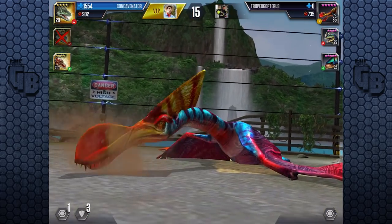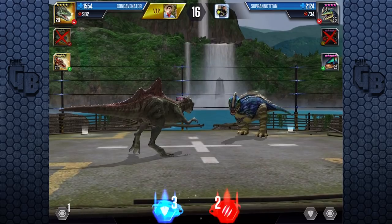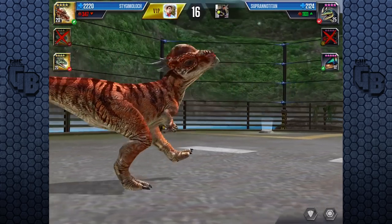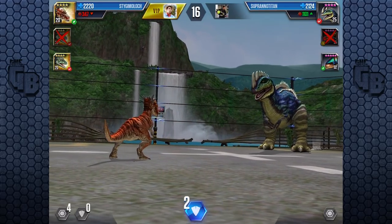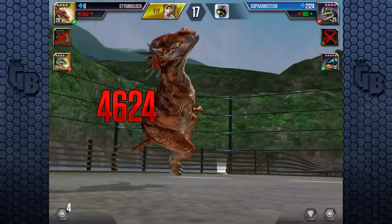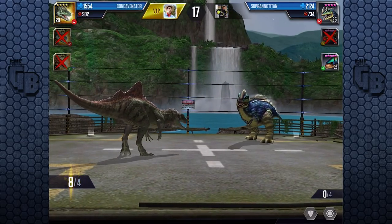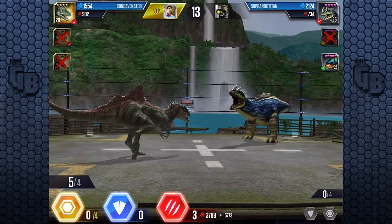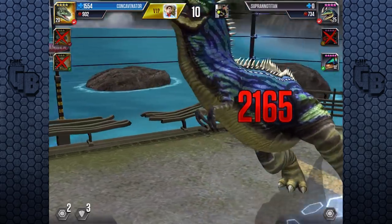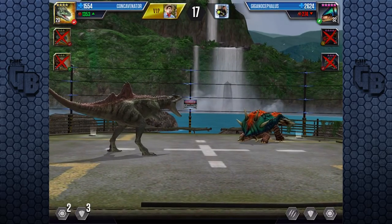It is the Spinosaurus animation - the Aquacantosaurus animation. Stygimoloch doesn't have advantage against anything and has disadvantage against Soprano Titan, so I'd rather it die than Concavenator. Once we take care of Soprano Titan - he's got one block, so we go for that. He's definitely dead. We can take two hits from Giga Cephalus. We killed it in two - so we've won with Concavenator! Awesome!